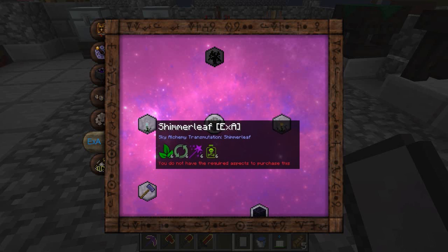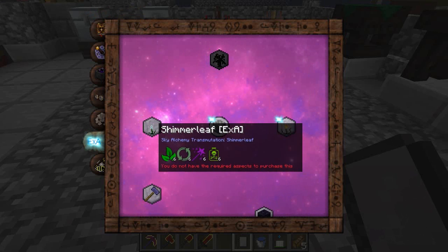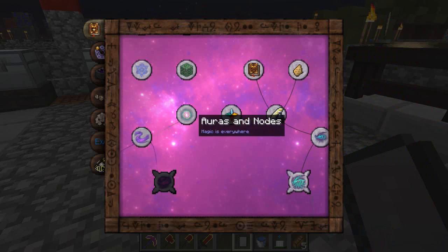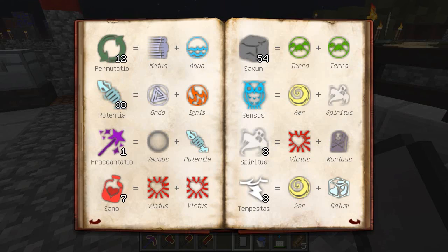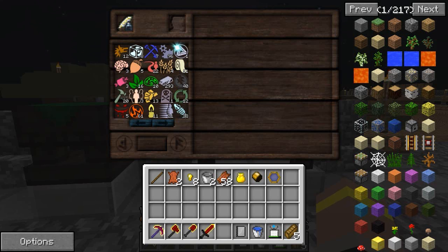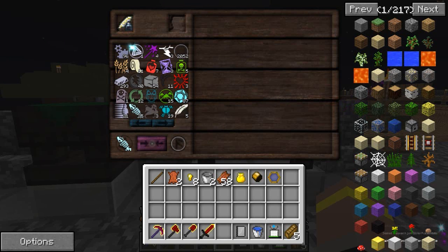So Shimmerleaf and Cinderpearl - Cinderpearl didn't do anything. And I'm missing some magic and some poison from this. Well let's have a little look in our book. We want some of the magical one - some Praecantio. So we need some Vacuous and Potentia. Let's put these together - we need some Potentia, wherever that one's hiding out, and we need some Vacuous. And I'm pretty sure I've got more than enough Vacuous forever. So we've got some of that stuff - good times. We've got ten of those.